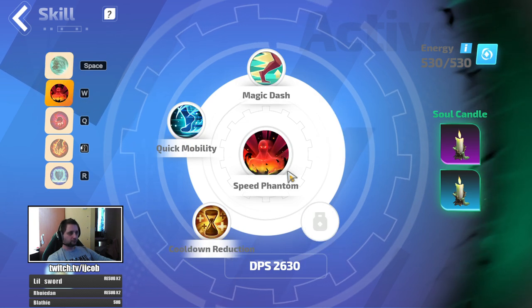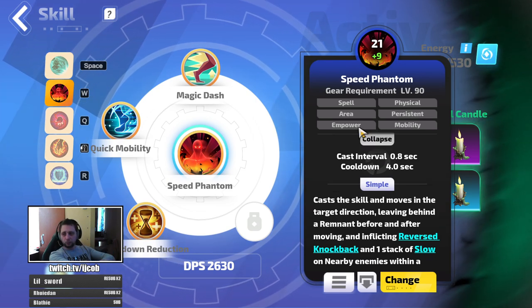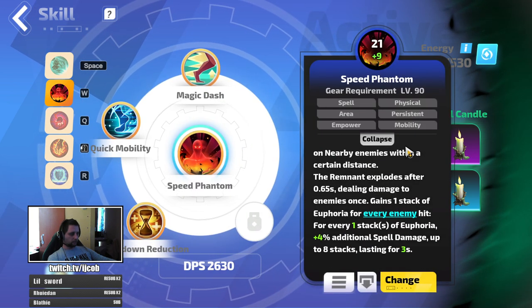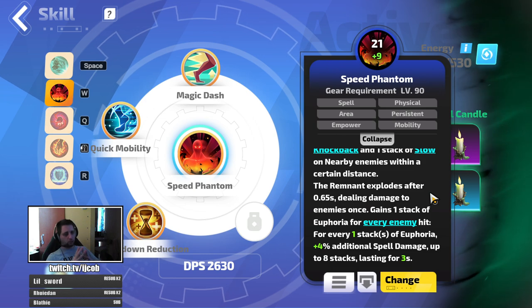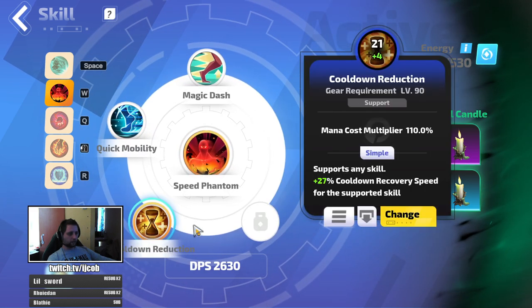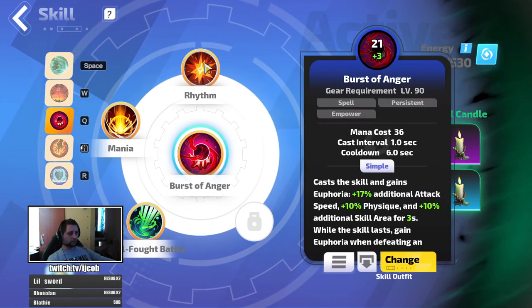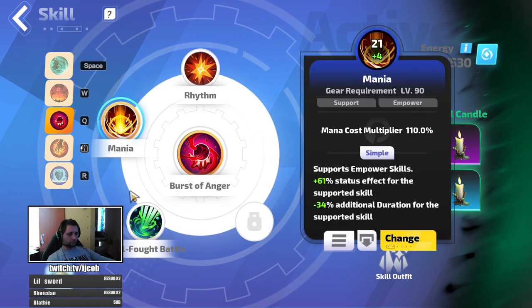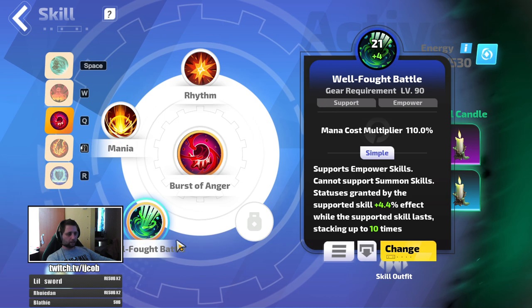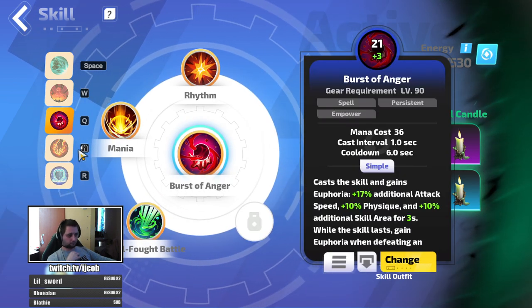For the candles, support the skill with Multifaceted Guard and Main Skill — both provide more damage. Arrow Nir Speed Phantom is the only movement skill that is also an empower skill, and you want to use empower skills to trigger the hero relic mod. It also pulls monsters together when you hit them. For Magic Dash: more charges and double cooldown reduction. Burst of Anger is an empower skill — auto cast it through Rhythm, empowered with Mania, and the last link is Well Fought Battle, which you get after level 100.